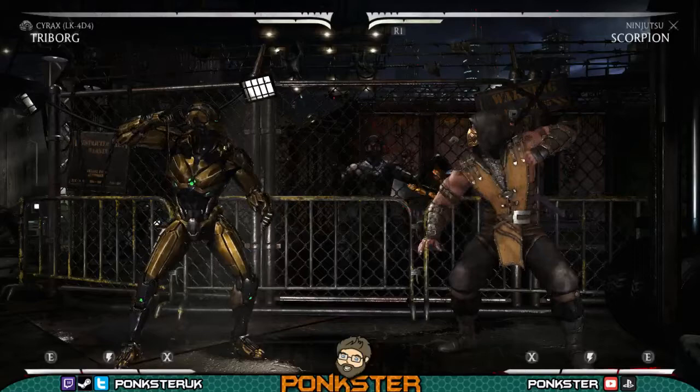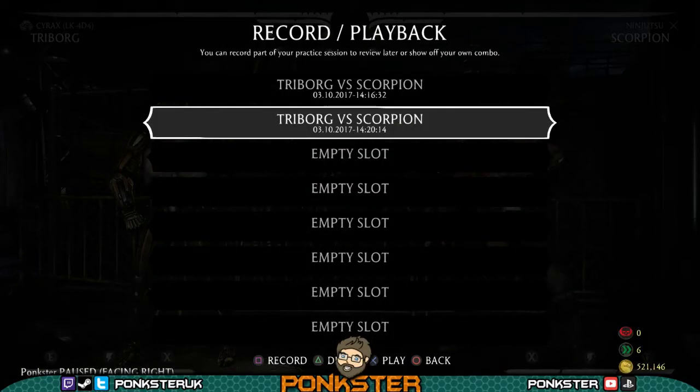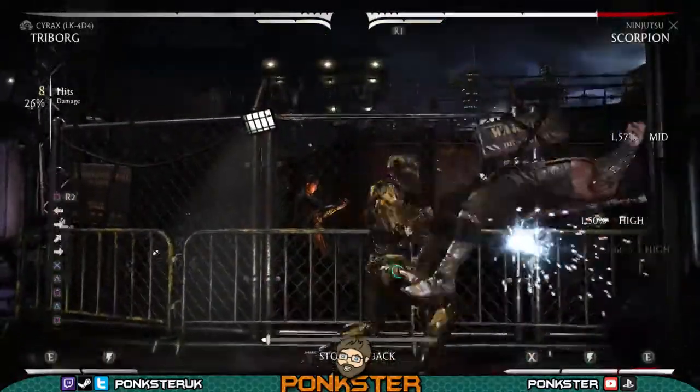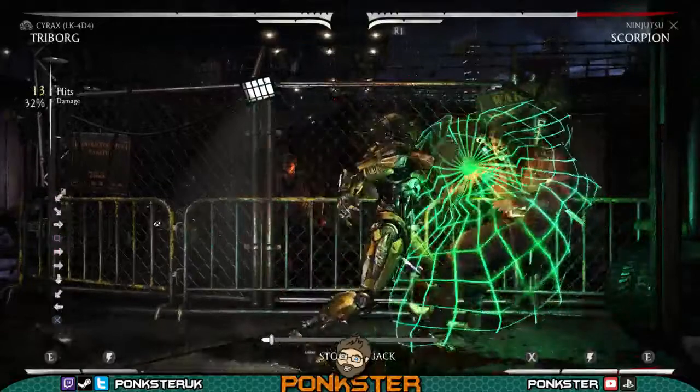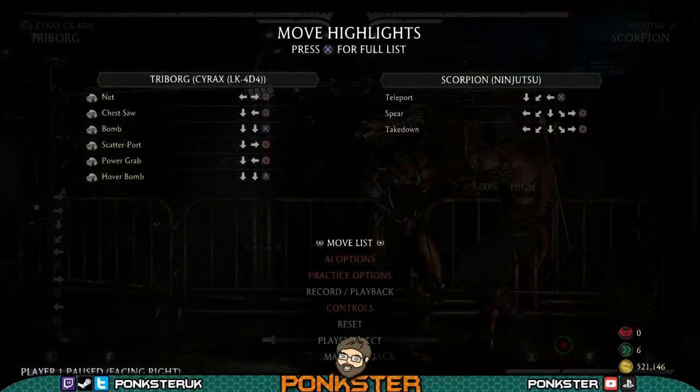So this is what I wanted to show. I also want to discuss how to get out of this sort of thing, because I don't want people thinking this is broken. I'll show you how to get out now. So at this point here, unless the Cyrax's meaty timing is absolutely perfect — which with a bit of practice you will get perfectly every time — if your opponent isn't doing it perfectly, jump out. So at this point here, you can jump. You can jump out if they're not right on the meaty.